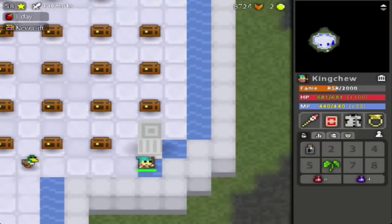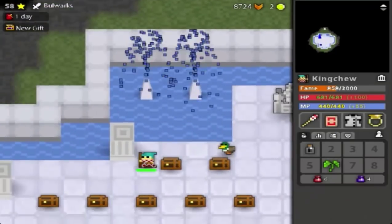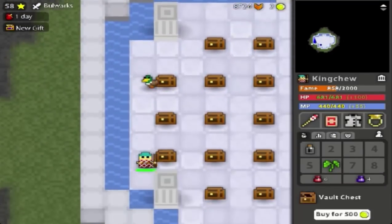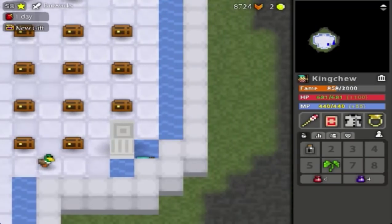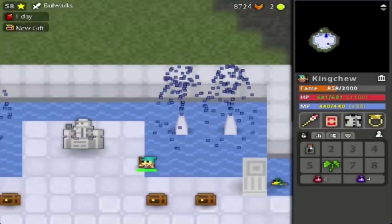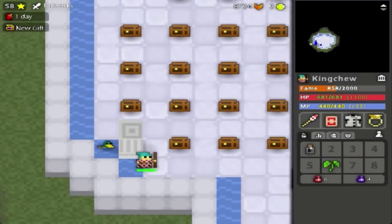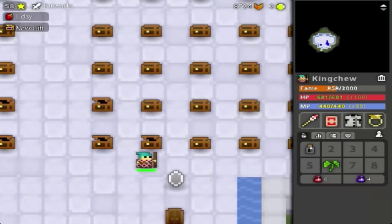When you use the pet stone, it's irreversible — you can only use it once. So let's say you have a maxed rare and another maxed rare, and you use the stone on one of them and fuse it, you're just going to get the skin you fused out of that one. You have to save your pet stone for the one pet you're actually going to use for a while and not fuse.